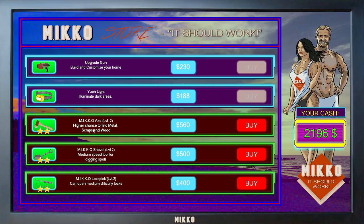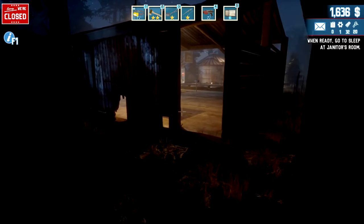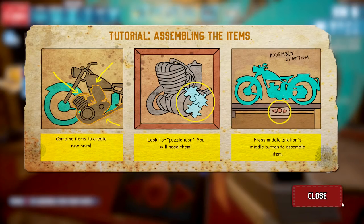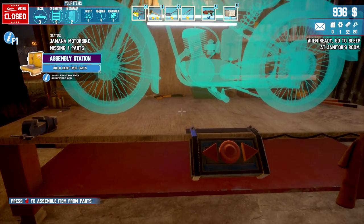You guys are also mentioning: level two gives a higher chance of finding metal scraps and wood — we're gonna buy that. Medium speed for digging spots and can open medium difficulty locks. Actually, I'm gonna wait just a little bit because I'm gonna go sell off the stuff first, then buy that. I need to open up this assembly station today for the bike. There we go — we can place fine pieces in there, combine and create new ones.